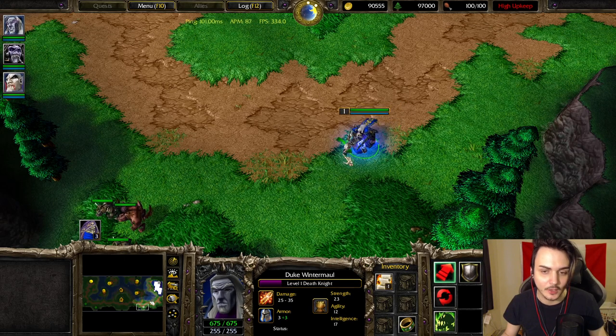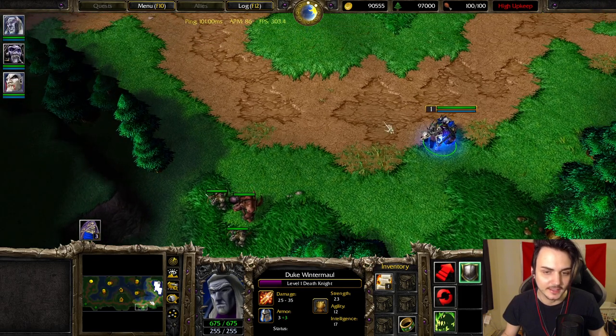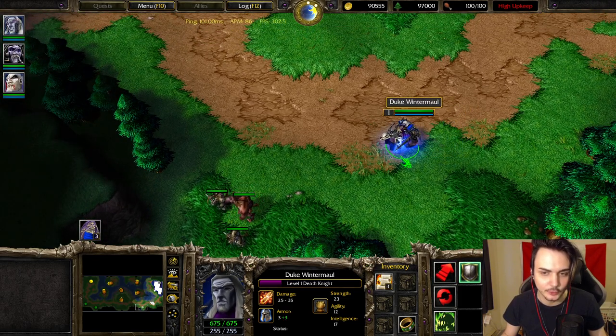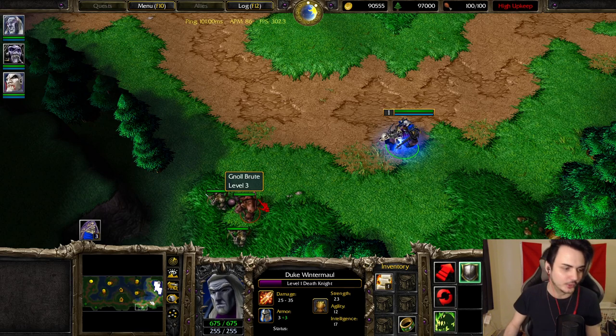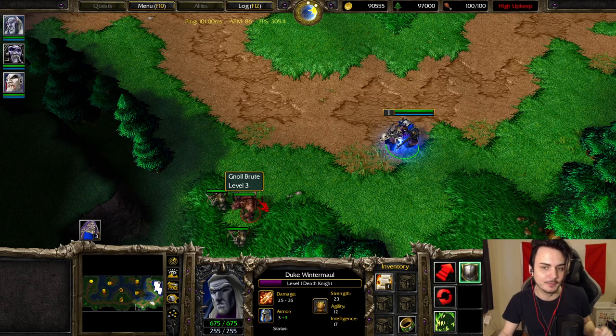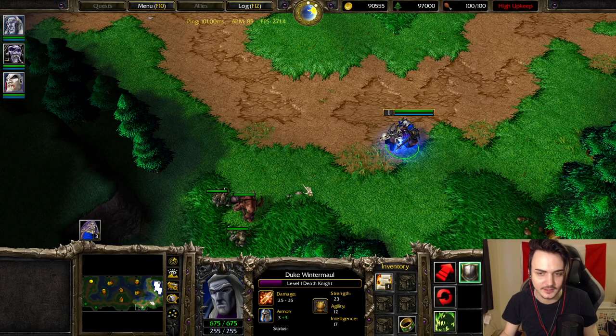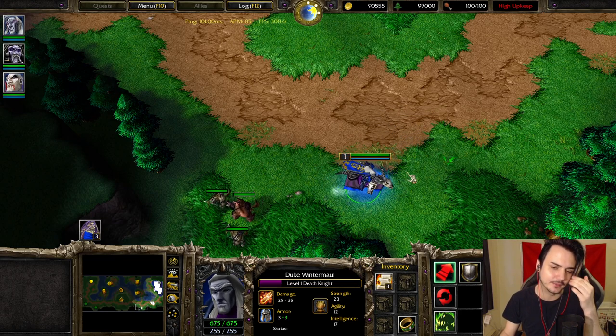So basically, how do you fake a coil in Warcraft 3? What is faking a coil? Faking a coil is basically when you do the action of throwing a coil, but you don't actually throw the spell. You basically fake it.